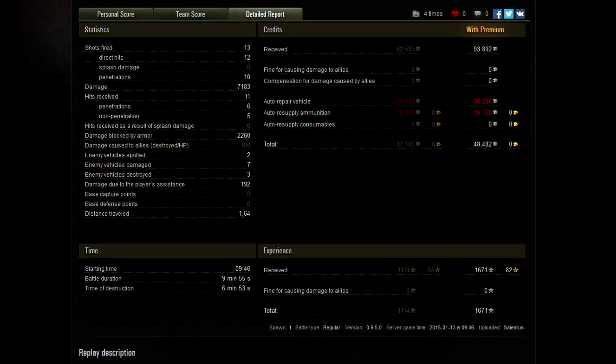Okay, so 13 shots fired, 12 direct hits, 10 pens — he really only wasted 3 shots. Hits received: 11, 6 penned, 5 non-penned. Excellent beefy tank. As soon as anybody sees the E100, they're thinking gold rounds — that's all they're doing, pumping gold into you. He is a premium player, so 93,892 credits earned. Auto repair: 30,290 credits. It's a good day to have premium. Resupply the ammo: 15,000 credits, so a little over 1,000 per round. Grand total: 48,482 credits earned. Very good job, excellent game.